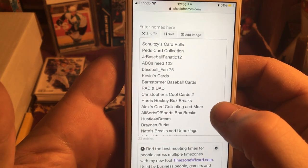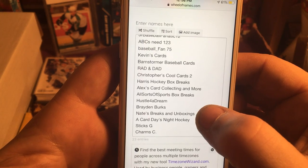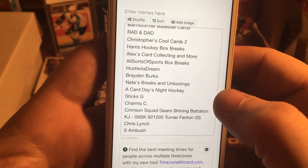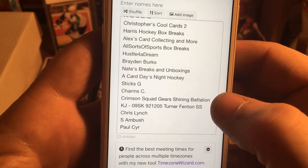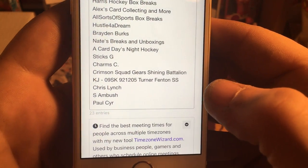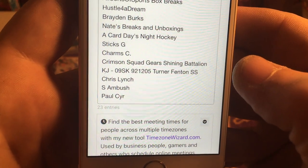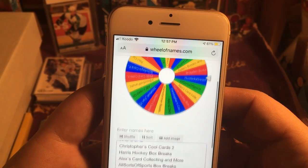Chelsea's Card Pulls, Peds Card Collection, Junior Baseball Fanatic 12, ABC's Need 1-2-3, Baseball Fan 75, Kevin's Cards, Barnstormer Baseball Cards, Rad and Dad, Christopher's Cool Cards Too, Harris Hockey Breaks, Harris Hockey Box Breaks, Alex Card Collecting and More, All Sorts of Sports Box Breaks, Hustle for a Dream, Braden Burks, Nate's Breaks and Unboxings, A Card a Day, Night Hockey Sticks, G Charm, C Crimson Squad, Gear's Shining Battalion, KJ-09SK, 921-205, Turner Fenton SS, Chris Lynch, S. Ambush, Paul Sear — 23 entries, though 2 entries are not publicly subscribed so unfortunately they don't count.